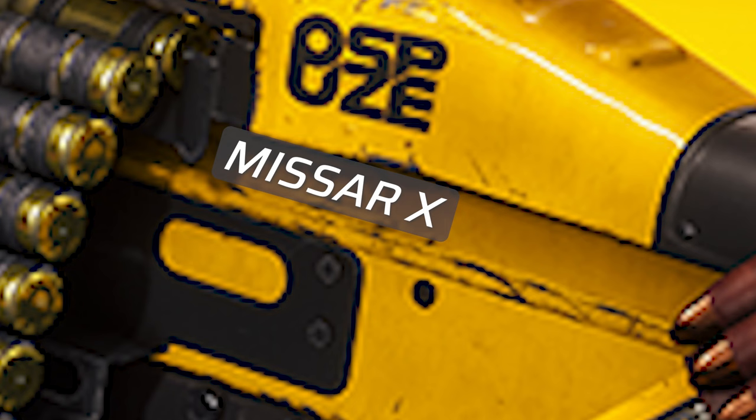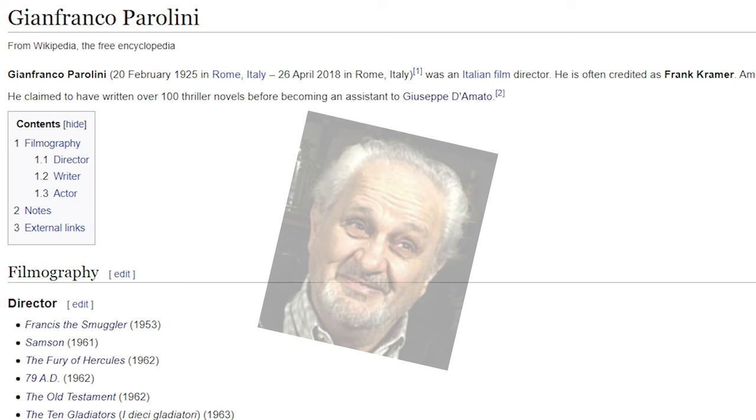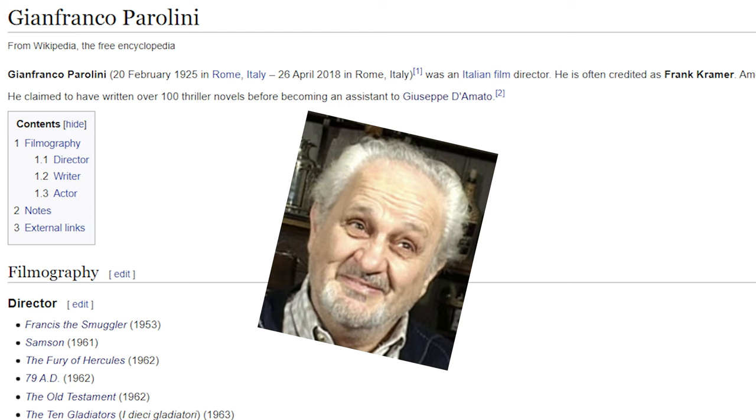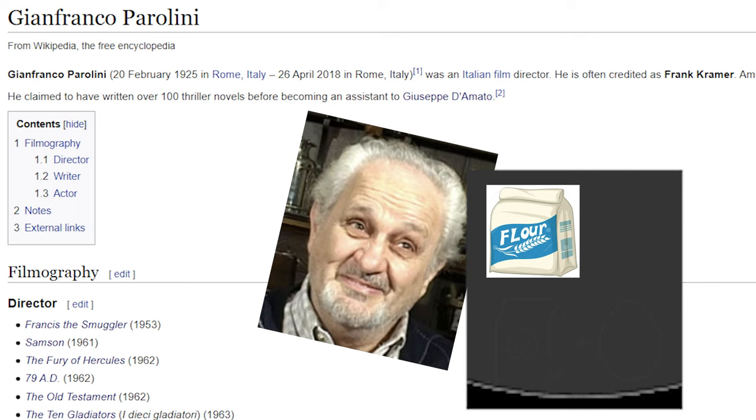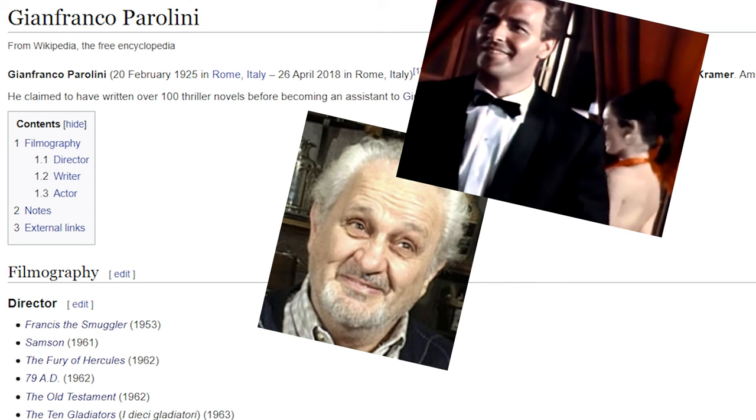After a few Google searches, we discovered that Frank Kramer was an Italian movie director whose real name was Gianfranco Parolini. Gianfranco directed a bunch of films in the 1960s and 70s known as Spaghetti Westerns, because the movies were largely made by Italian film crews. We then worked out that the symbol next to the egg is a bag of flour — with eggs and flour making pasta. It also turns out that he made a series of Bond-like movies known as Commissar X.